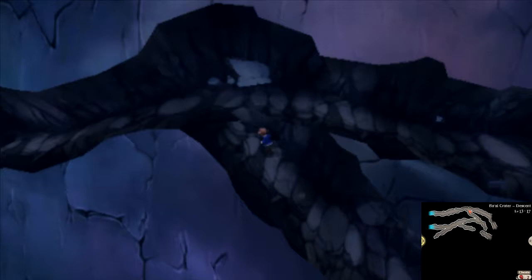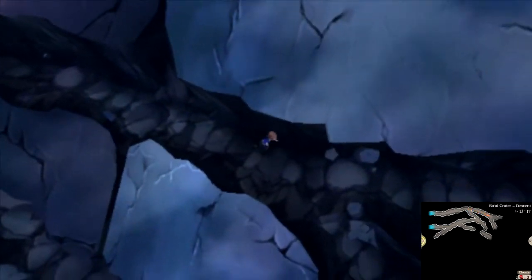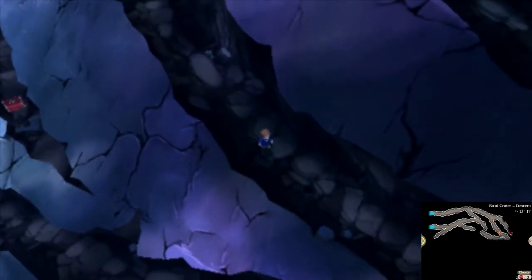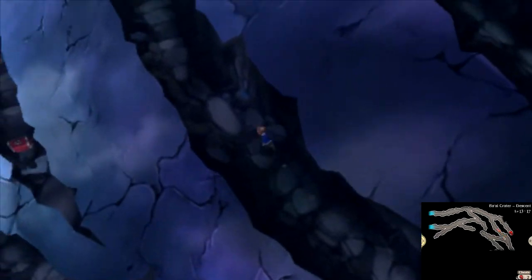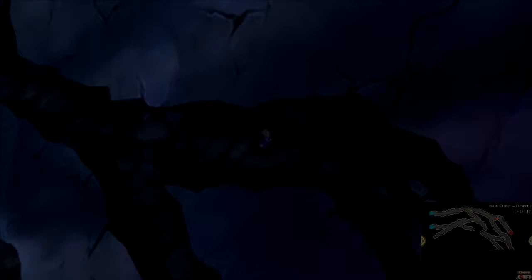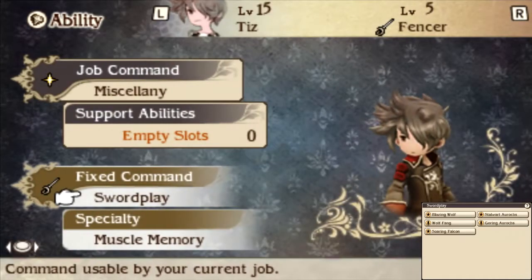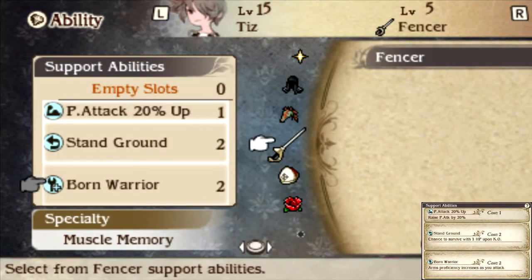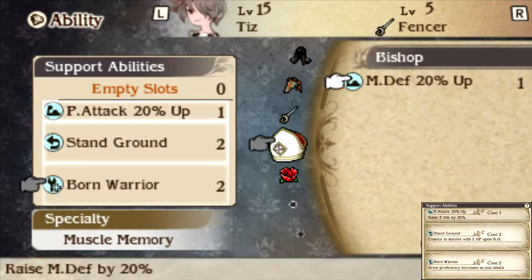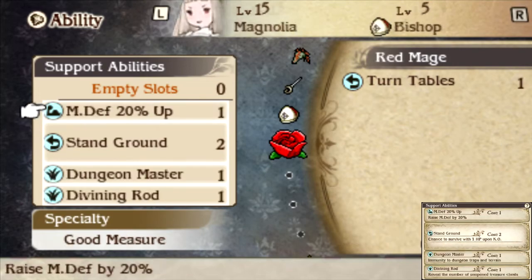I'll just stick with this. So I don't forget to steal from bosses from now on, I went ahead and put the Thieves' Knife on Tiz. The whole concept of boosting your weapons proficiency with Born Warrior isn't a bad one, but it just doesn't work for me. I've got an extra slot, so I'll just throw Turntables on there.